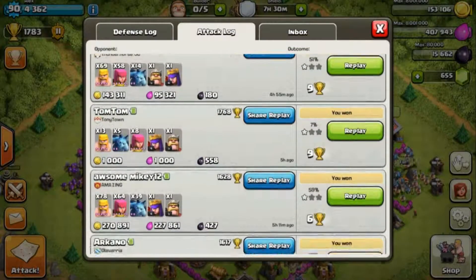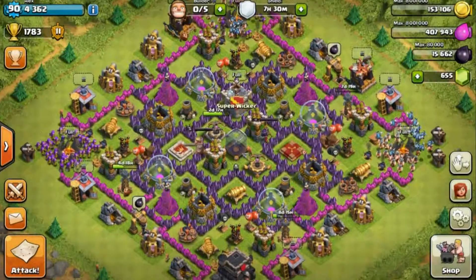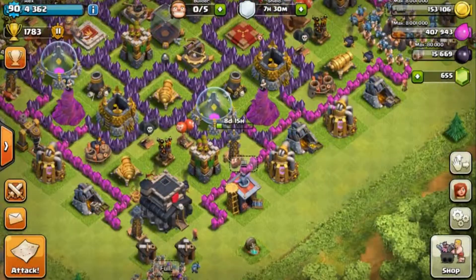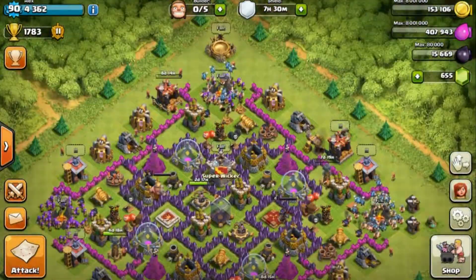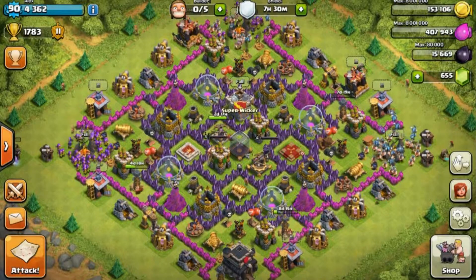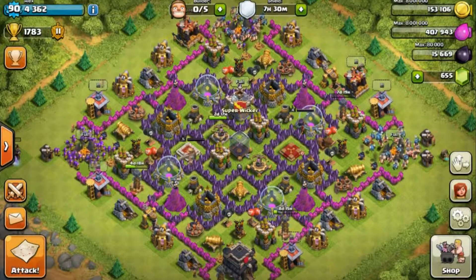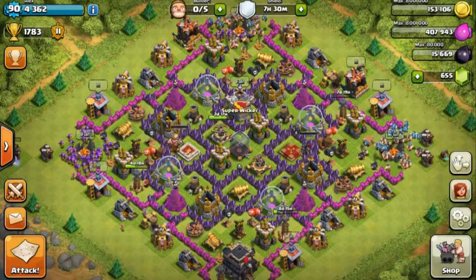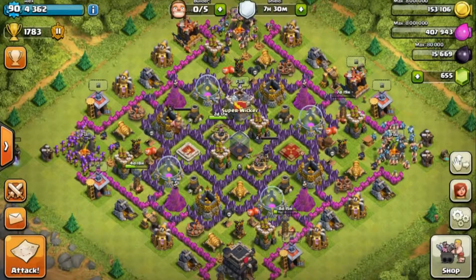I wish I could show you these replays — this is all BAM, that's really all I use. Yesterday's raids were really good — that's how I upgraded all my hidden Teslas. Just try it and see how it goes. If you don't like it, go back to Barch. This trains so fast with six barracks — if you gem all six it's ridiculous. I tried it once to get my expo upgraded and by the time I was done raiding my army camps were already full. Two hours of straight raiding and I got like five million loot in an hour.